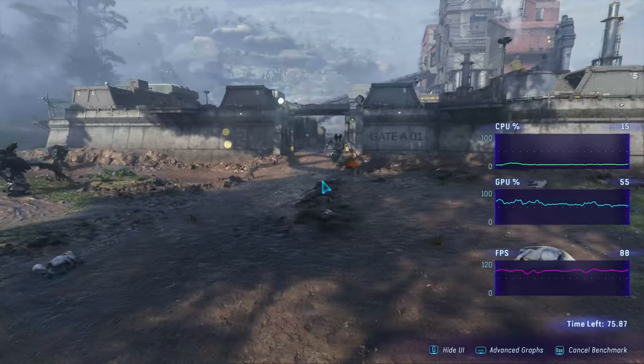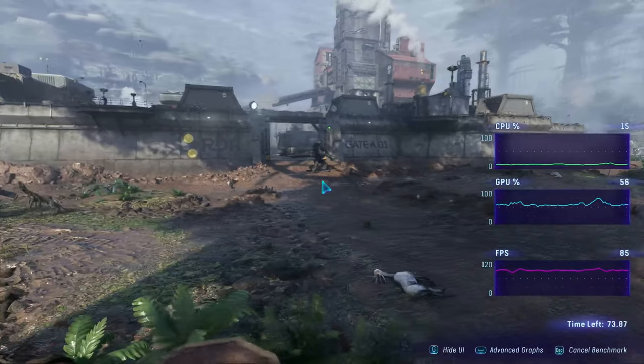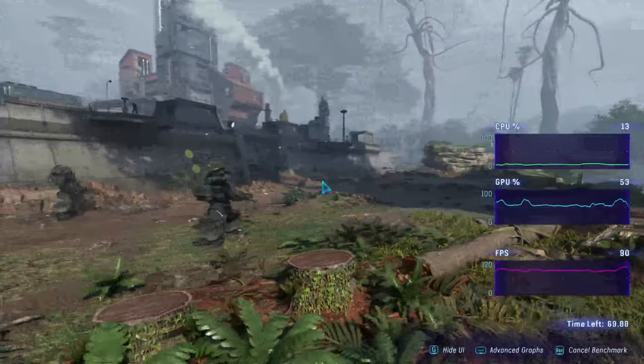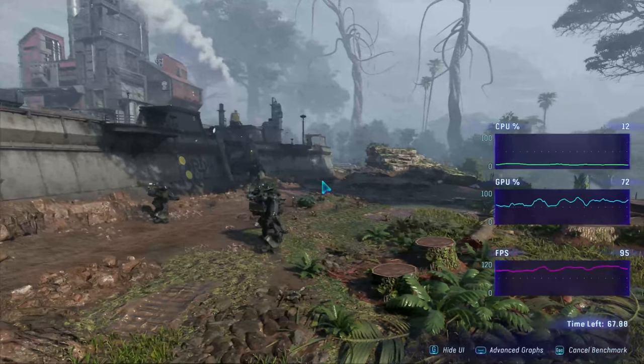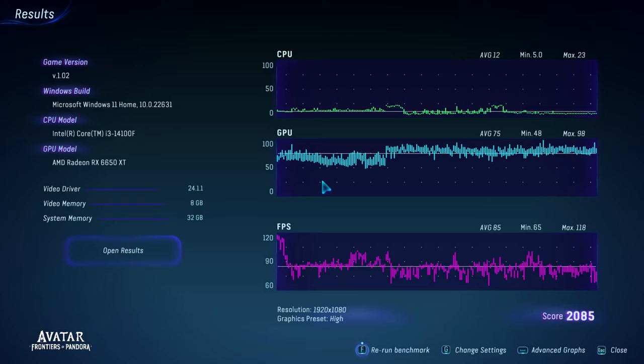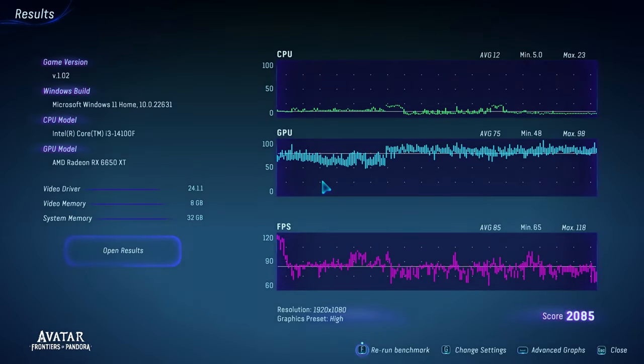Moving on to gameplay. In Avatar on high settings with FSR Super Resolution, we achieved a max of 118 FPS, an average of 85, and a minimum of 65. I would lock this in at 80 FPS and call it a day — it looked really, really good.